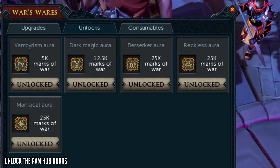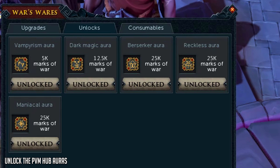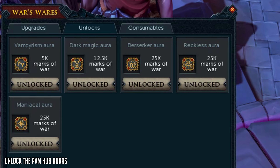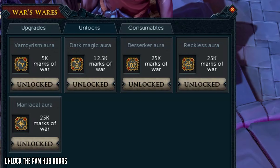For example, the Maniacal aura would take you 25 hours, and the Vampirism aura would take you five hours. You can gain these passively if you're going to be bossing anyway. If you're doing Slayer, I'd recommend getting the Vampirism aura first, then focusing on the Berserker auras for bossing - the Berserker, Reckless, and Maniacal aura - and finally unlocking the Dark Magic aura last.